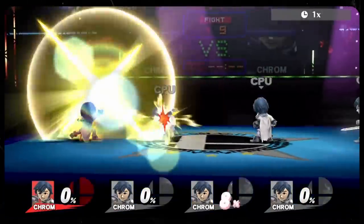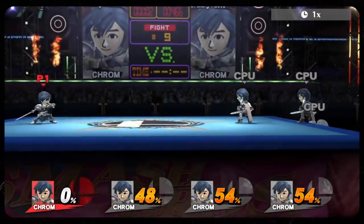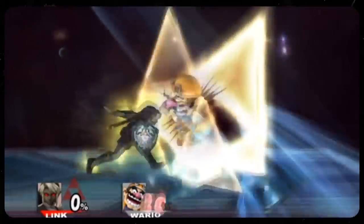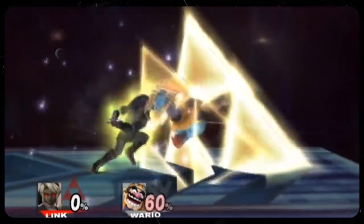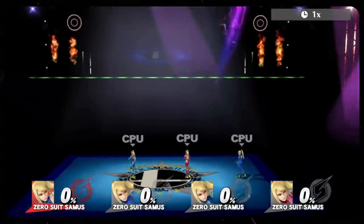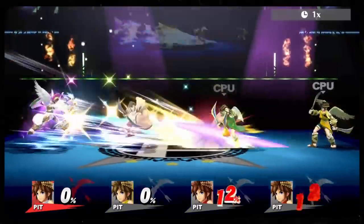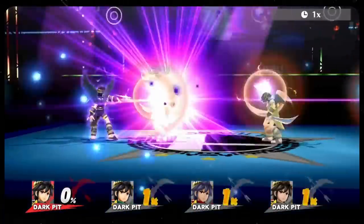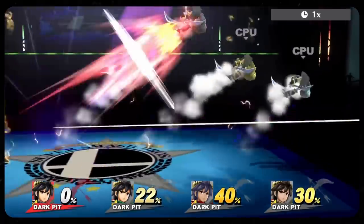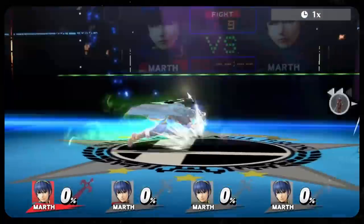Anyone who's played a match locally with one of your pals with items on knows the sheer madness that can stem from when one of these little guys spawns in. All of a sudden, it becomes a bloodbath as you and your opponents trip over one another trying to snag the finishing move. The punch-to-win requirements on the item further emphasize that aspect, since every player will be dishing out as much damage as possible while on the chase. And as soon as one of you grabs it, that player drops into standby mode and emanates a rainbow color, making them a clear target for the other players to attack and score back the Smash Ball.